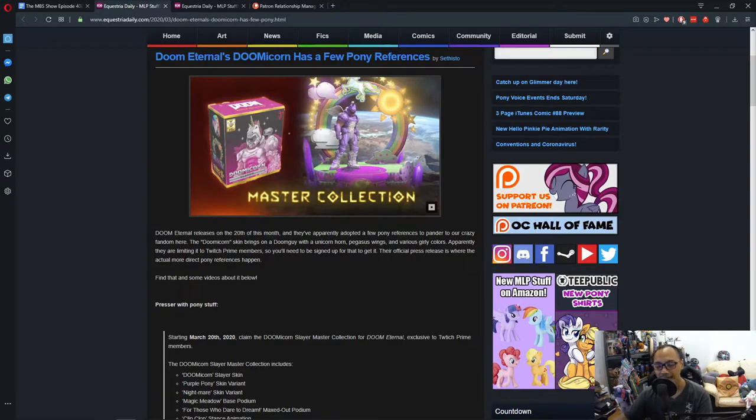Is it just me, or has gaming media latched onto the whole 'there's a unicorn in my game' kind of thing? I remember Borderlands 2 had something with a diamond pony thing. I'm seeing a lot of this in current media, so that's very interesting. Anyway, let's move on to the next news.